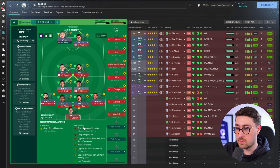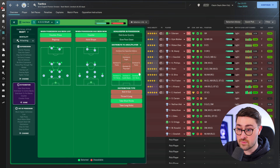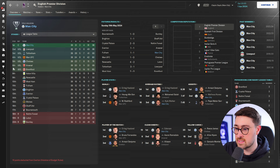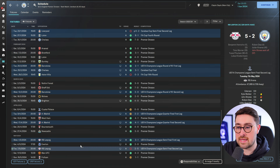Looking at the instructions: pretty weird, actually. Focus play through the middle but with overlaps on the right-hand side, hitting early crosses, mixed crosses, high tempo, be more expressive, run at the defence. In transition: counter-press, counter, distribute out to all the defenders, taking short kicks. Interestingly, it's not 'get stuck in' — it's actually 'stay on feet' for tackling. Much higher defensive line and a high press. The tactic won the Premier League with 96 points — 31 wins, 3 draws, 4 losses. Sheffield United got beaten 7-0, Chelsea 7-0, though they did lose 5-2 to Leipzig in the Champions League semi-final.